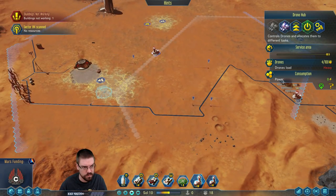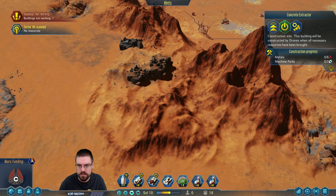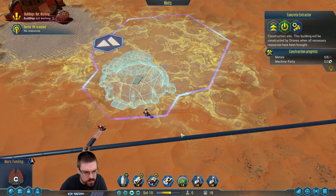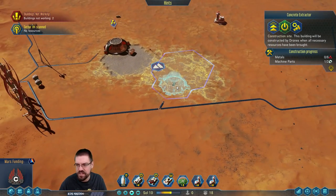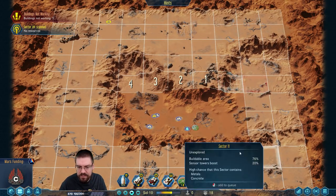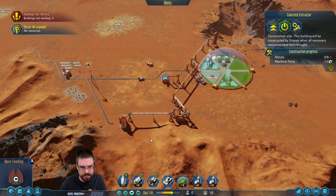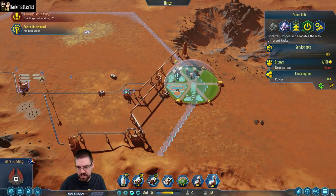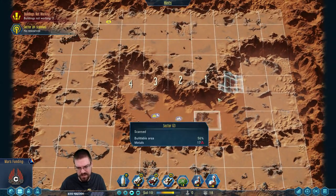Sector scanned — bummer. He's going to get the concrete factory built first. I guess this needs to be built first. How are we doing on metals? We haven't found a single metal deposit yet. We gotta get a drone — put the drone hub right there, that should open up this whole area, and maybe put the second one up here.